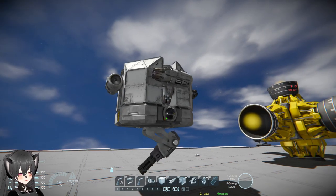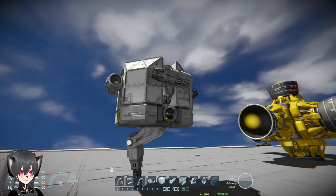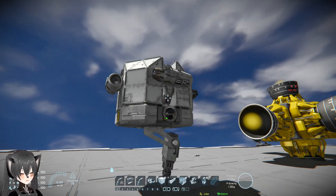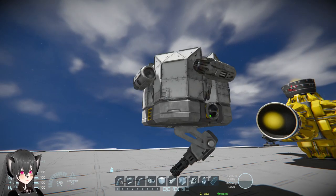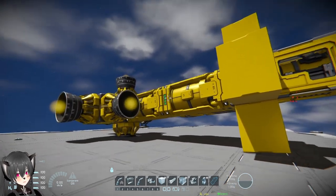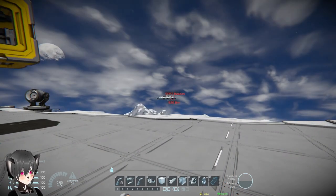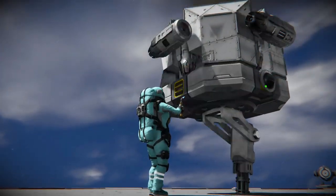Remember, you gotta fill them up with ammo and refill them, make sure they're able to fly back to the base or the mother ship, make sure they are set up to dock properly, and you gotta repair any damage to those systems. That's like a whole thing, compared to just refueling your missiles and launching them at the enemy.